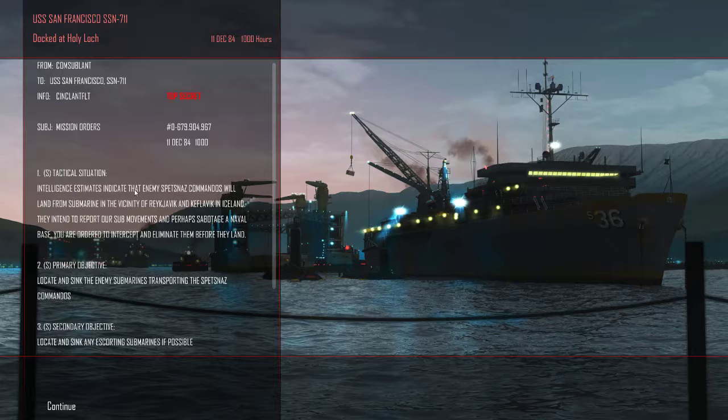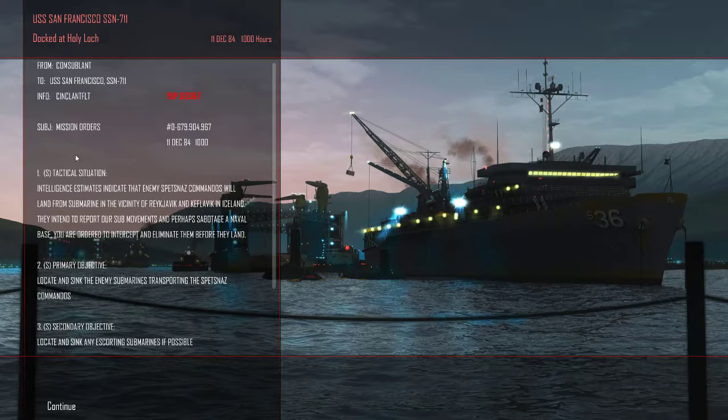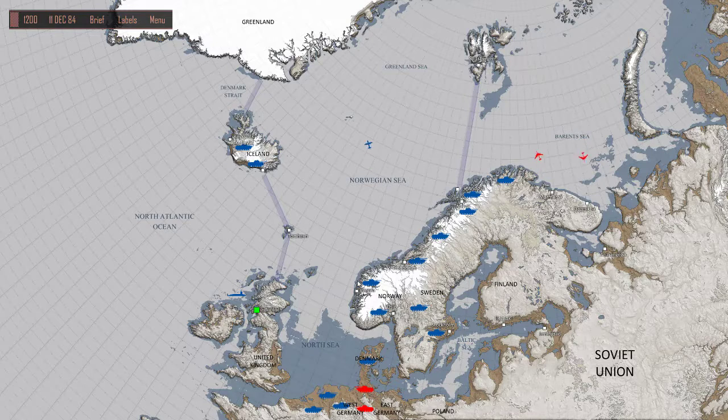Intelligence estimates indicate that enemy Spetsnaz commandos will land from a submarine in the vicinity of Reykjavik and Keflavik into Iceland. Alright, so we have to destroy another submarine. Let's arm up - I don't need so many of those, let's take a couple of those - and cast off.